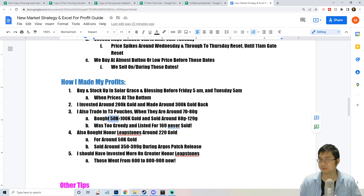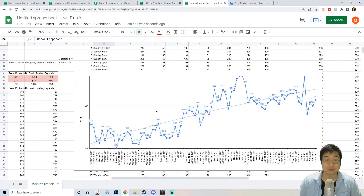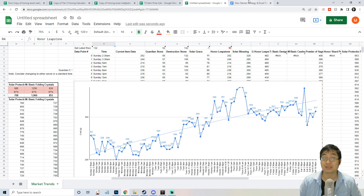I also tested trading Tier 3 pouches — honor pouches were selling for about 70 to 80 gold. I bought about 50,000 gold worth and tried selling them for 88 and 129 gold, which were selling. But I got greedy, listed them for 169 gold, and those never sold. Be careful with pouches — they don't have as much demand compared to honing materials. I'm also trading lipstones: when they were at 200-220 gold I bought in and sold most for 350-399 gold.